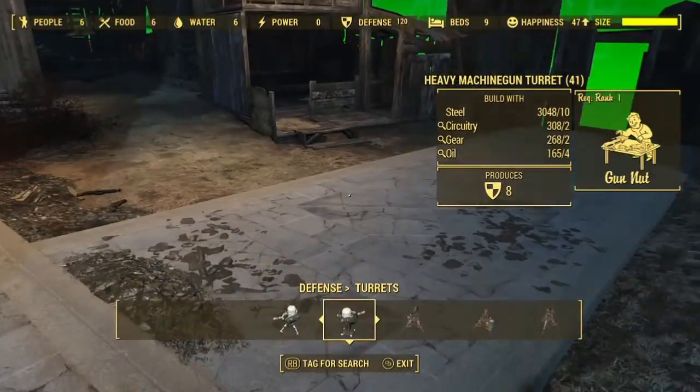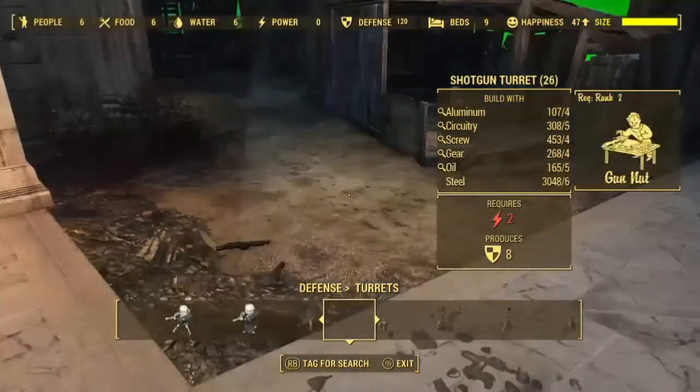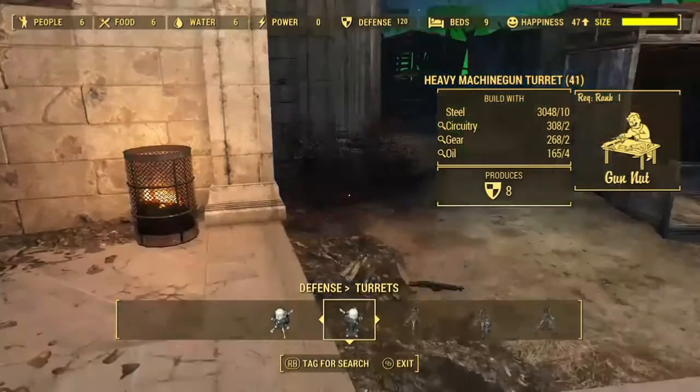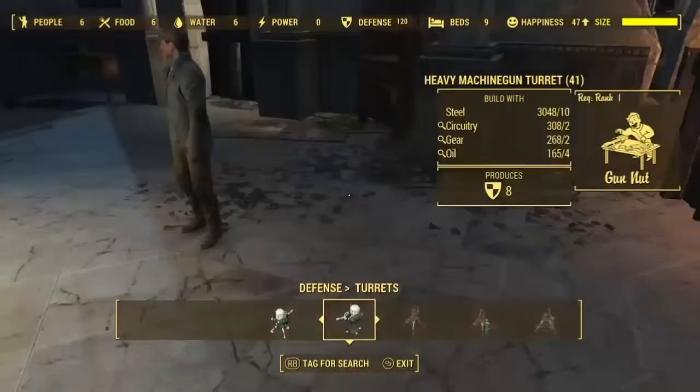What's going on guys, I'm going to show you a quick way on how to get unlimited space for your settlement. When you get a settlement, don't clear out all of the debris around — build everything that you want to, and if you reach the maximum limit and it tells you that you don't have room for anything else, just do what I do right here.